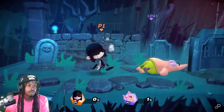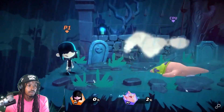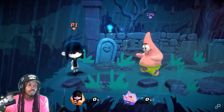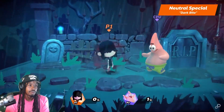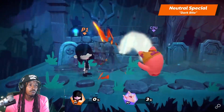Lucy's Strong Dash Attack is Bat Swarm. And for the true fans of Horror and Spooks, here we have Lucy's Special Attacks. Lucy's Neutral Special is Dark Bite — she bites in front of her. If she hits an opponent, she changes her Scare Mode. Biting again loops between her modes in the following order: